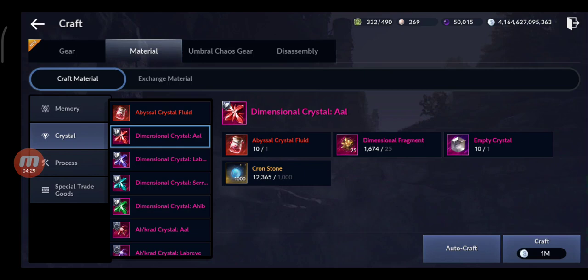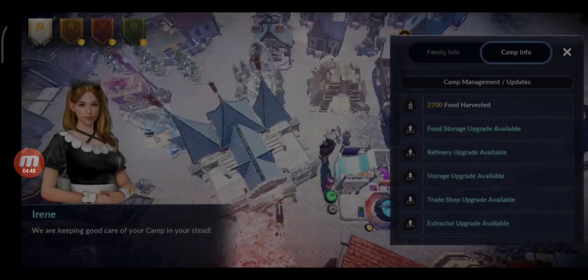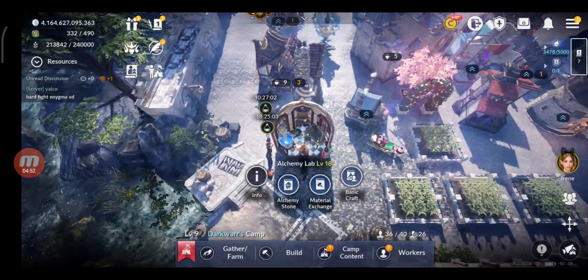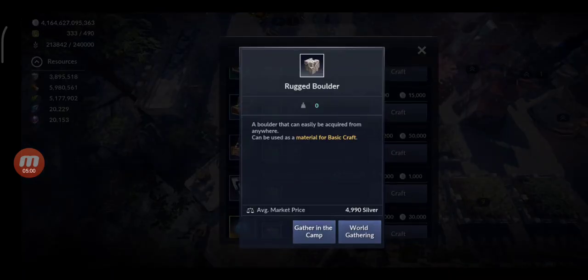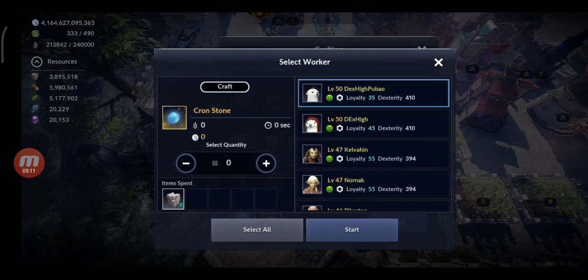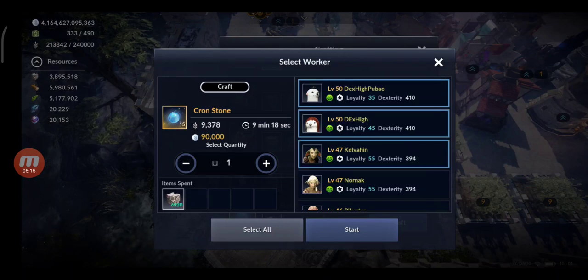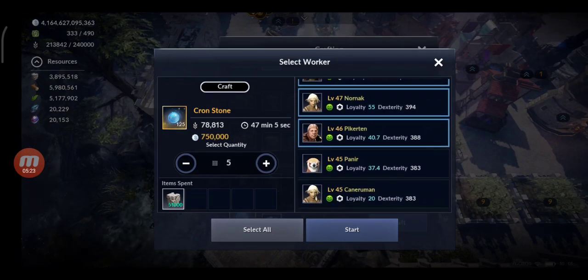The last material, which is the hardest to get, is crone stones. You need 1000 for each, and I have 12,000. You can get these from your camp. In the camp alchemy lab under basic craft, you can craft crone stones. You need 2000 for each rug boulder and 6000 food. It takes around 20 minutes, but if you have high dexterity workers it can take less — like 10 minutes.